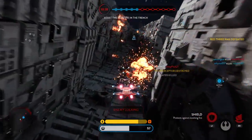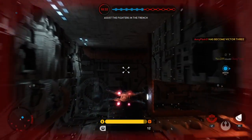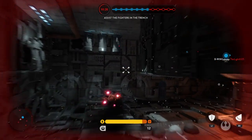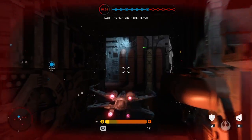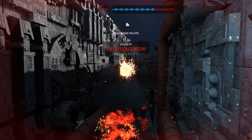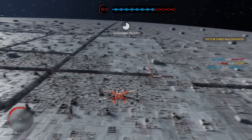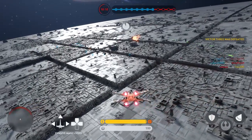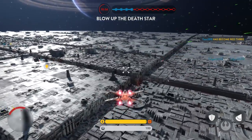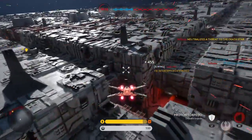Behind you! Take him off! Army missile closing fast! You've got one! You're going in — throttle up, dive into the trench, and hit that exhaust port. Scratch one Imperial fighter.